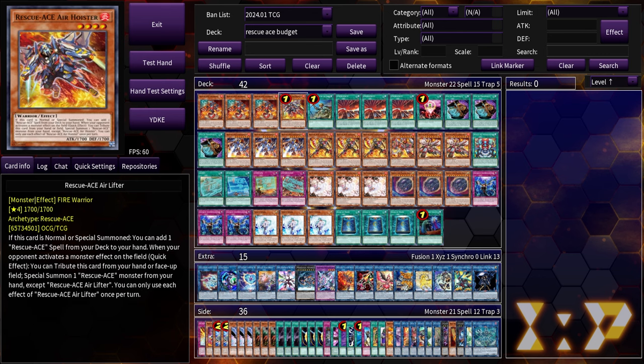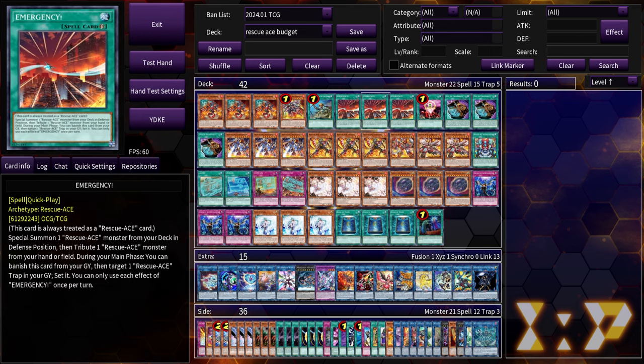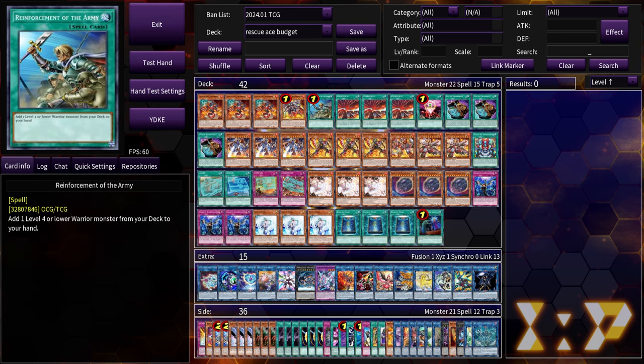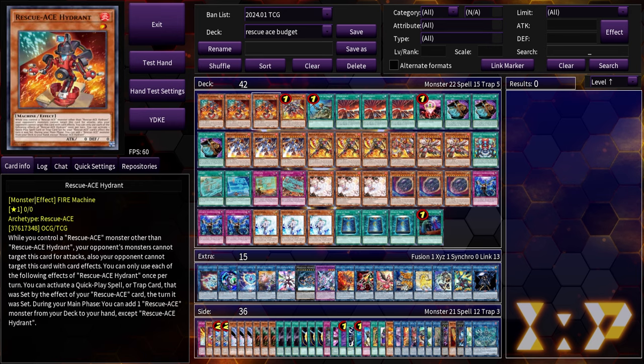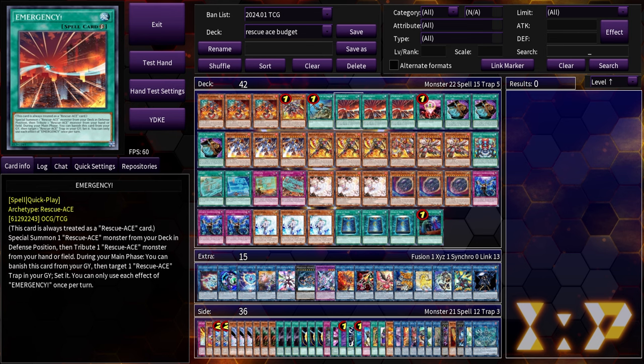Triple Hydrant, one Air Lifter because it's limited, one ROTA to get the Air Lifter or to get Impulse if you already have Air Lifter in rotation. Triple Emergency — kind of self-explanatory, it gets you into your engine. Emergency resolving is a lot more important now that Air Lifter is at one. We can't just randomly open Headquarters plus Hydrant; we have to get Emergency to resolve for our combos to go off. This card will be Ash bait, so if you can bait out an Ash with a one-for-one before you get to Emergency, that may save you the game.